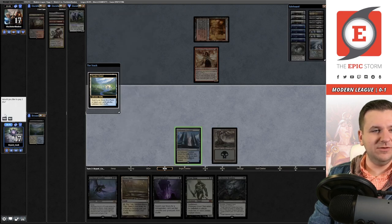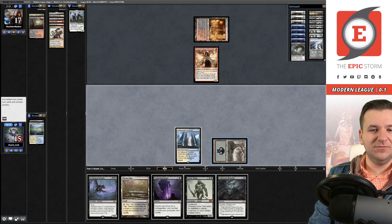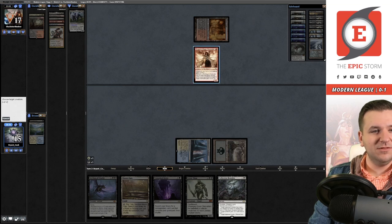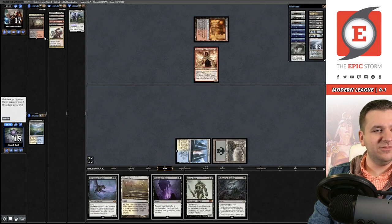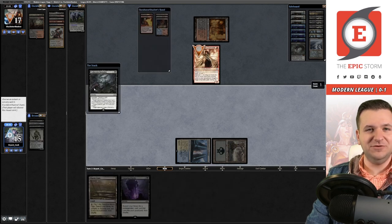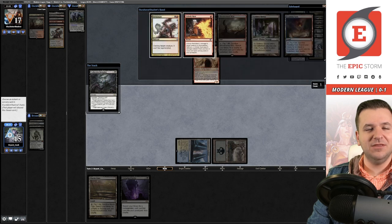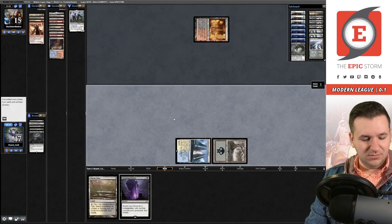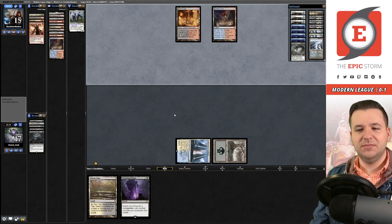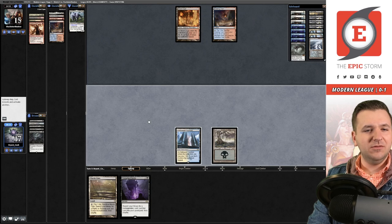Let's go get that Collected Brutality — hell yeah! We double-escalate and with the third mode discard both of our big fatties. This is what I'm talking about — I think these should be main deck personally. We secure the Terminate. Right now they have instant, land, creature, so they're one off Delirium.